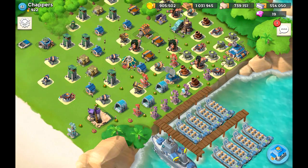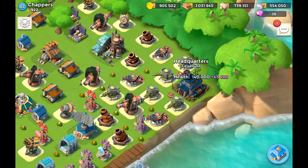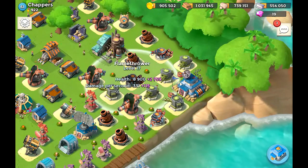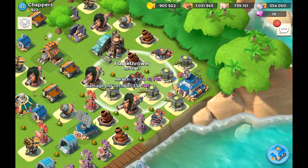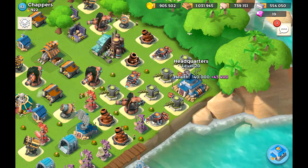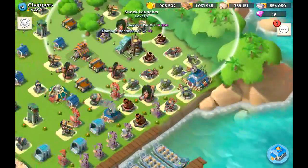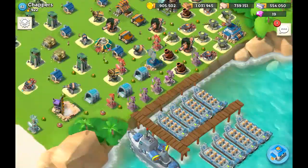This base will pretty easily get wrecked by warriors if the attacker has everything boosted, mainly because the corner base is extremely cornered — there's no spot to put a flamethrower next to the HQ to avoid getting shocked. As a matter of fact, if you moved the headquarters two spots to the left, you could fit that shock launcher in and make sure it never actually gets shocked — that's a tip from me.